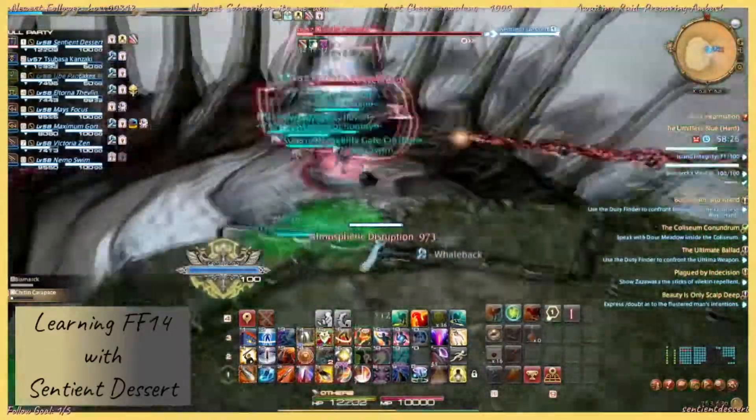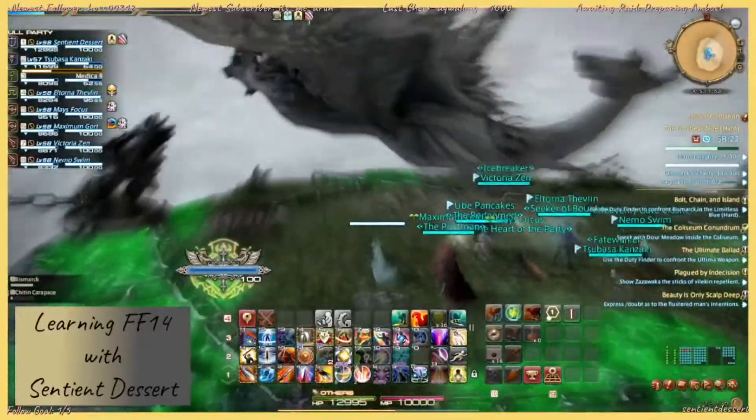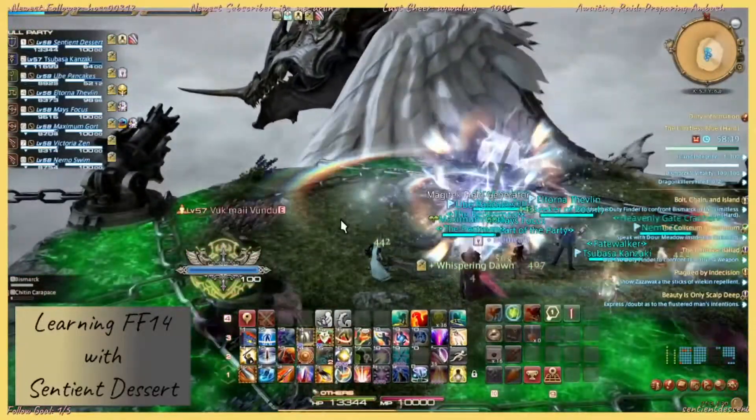You want to jump off before it, because if you fall off the island in this fight, you don't get a res.